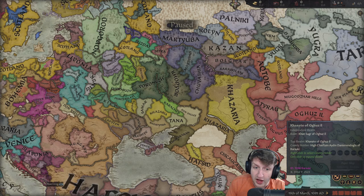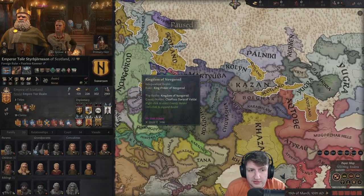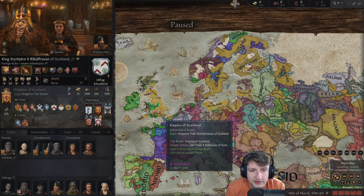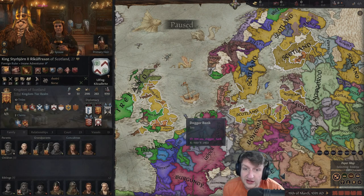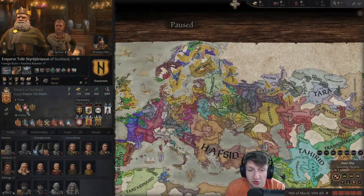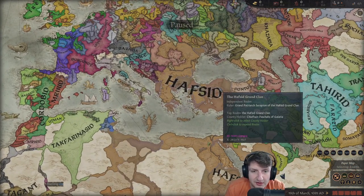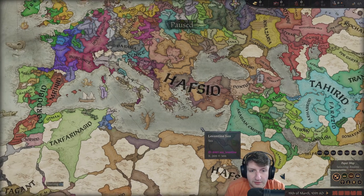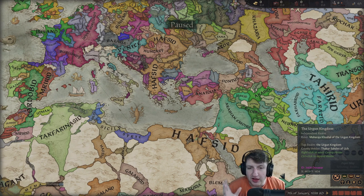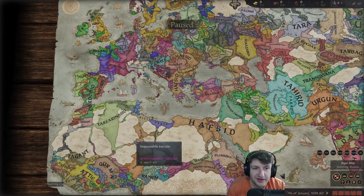Speaking of Khazaria - Khazaria is dead. They lasted pretty long but they finally died. Scotland - I don't know what the hell they're doing. They're just creating ugly borders. Oh my god, there's two Scotlands - there's the Empire of Scotland and the Kingdom of Scotland, and that's annoying. The Empire of Scotland is very wide but very weak. And Crete - the Emirate of Crete - hopefully they don't blow up here. There's a big independence war. Hopefully they don't lose everything - that would suck.